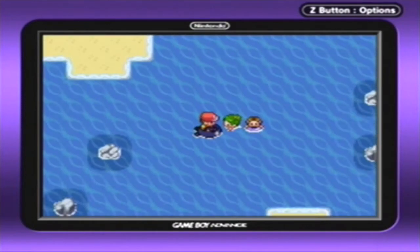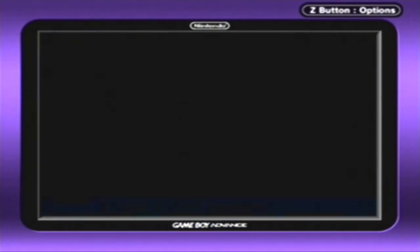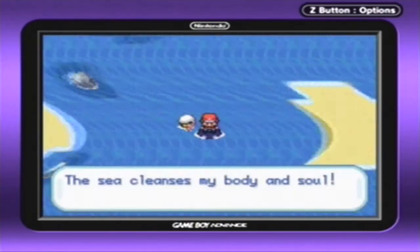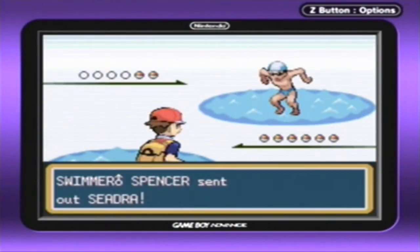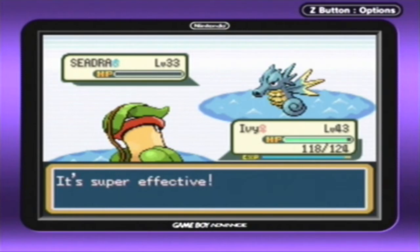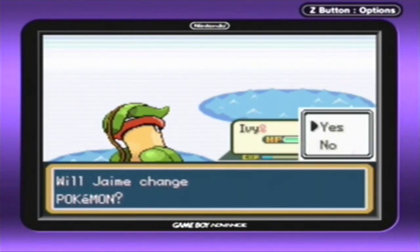Let's put Ivy in the front lines and use a Repel here, because I want this to go smoothly. I don't want any more random encounters to fight against me — it just wastes time. I'm not speedrunning by any means, but Repels are very useful. We're only fighting wild Pokémon at level 8, so they're not worth fighting either. Let's go for the Razor Leaf on the Seadra and knock it out in one fell swoop. Level 44 — everybody is just getting all the levels in this episode!